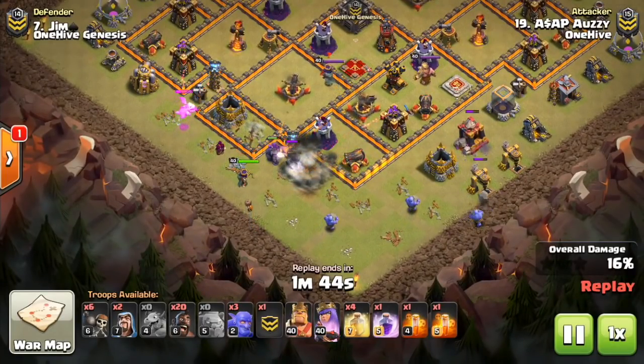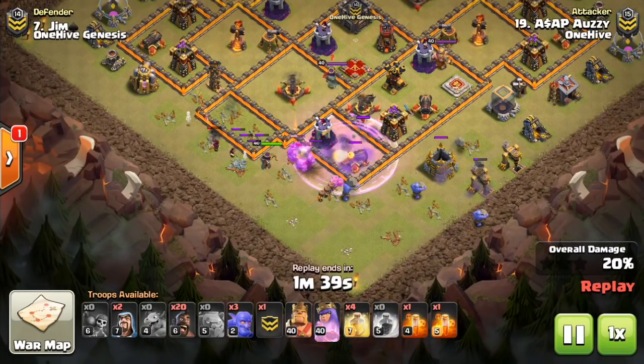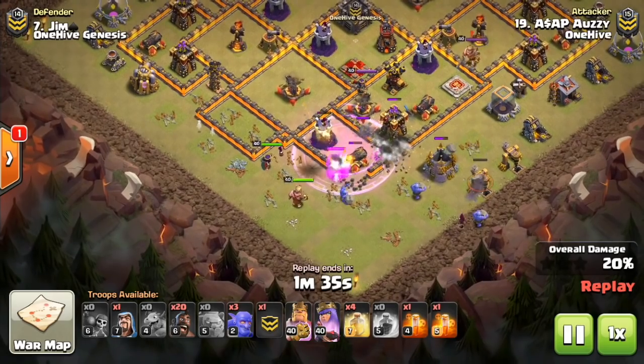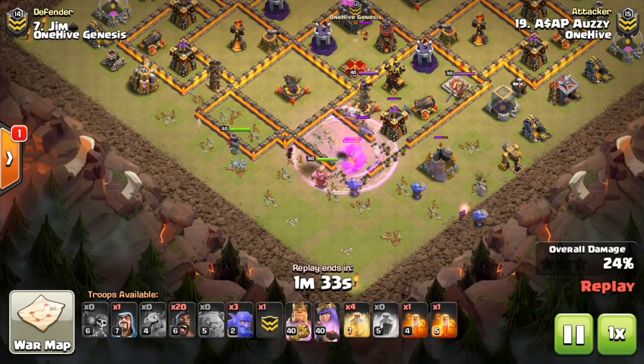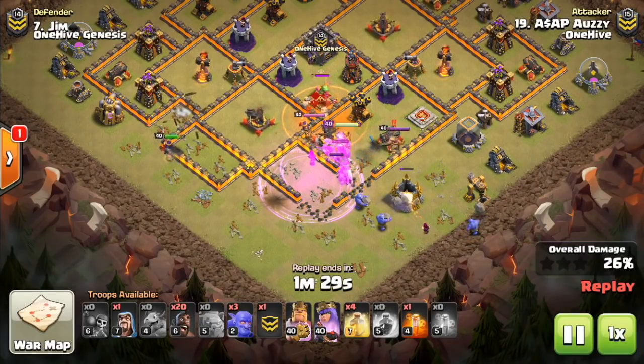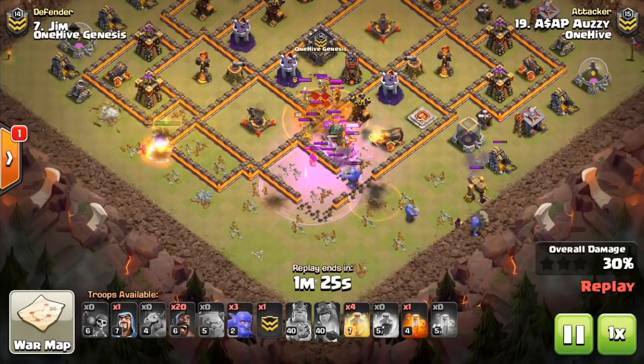At Town Hall 10, a quick disclaimer: the Falcon is what is working most, so definitely look to use the Falcon. I have a video out on the Town Hall 10 Falcon attack strategy, but additionally, this is another attack strategy — the hog-based attack, whether it's a queen charge or a kill squad. It can crush some bases at Town Hall 10 and Town Hall 9 as well.